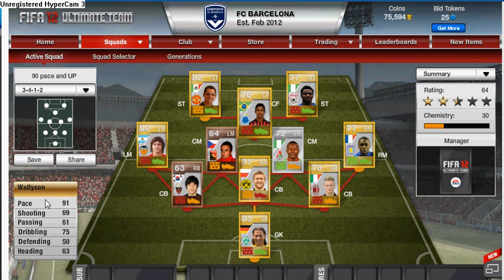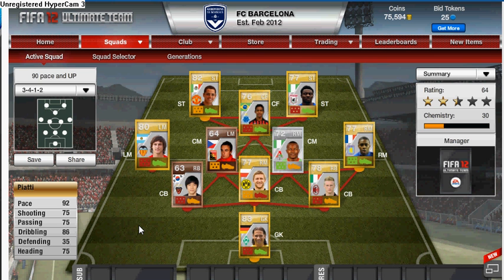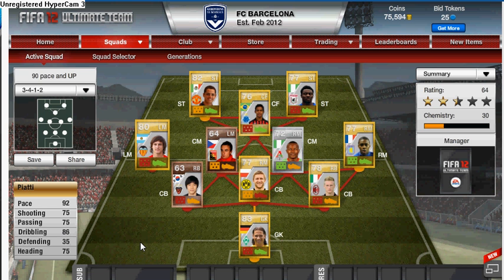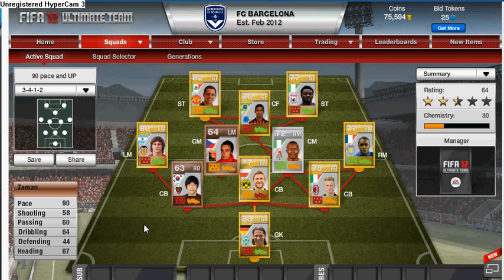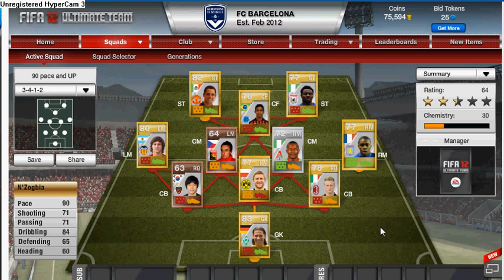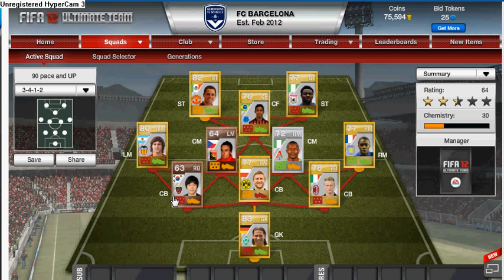Then we've got Willison — he's got 91 pace and 75 dribbling. Then we've got an updated version of Piate: 91 pace and 86 dribbling, which is really really good. Then we've got the man — 90 pace and 67 heading. Then we've got Abayana — I can't pronounce his name, I'm really sorry — he's got 91 pace and 75 dribbling.